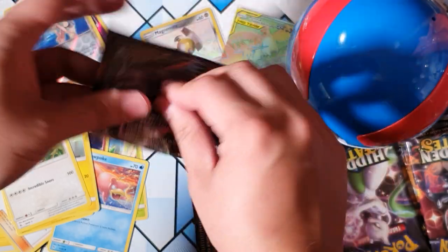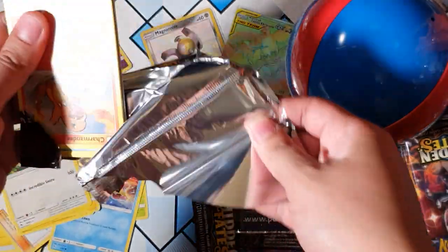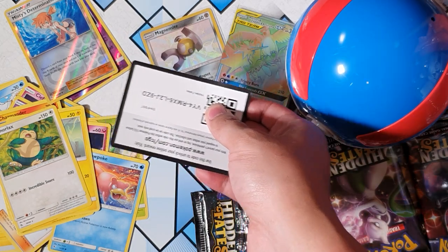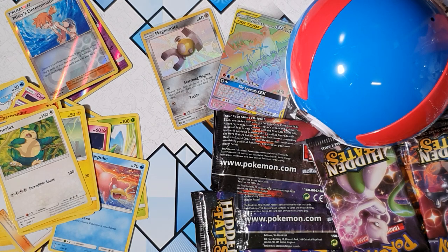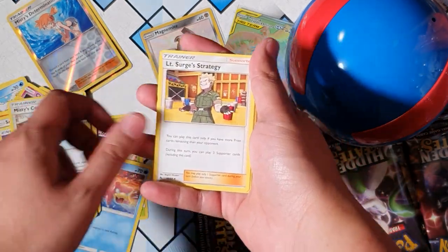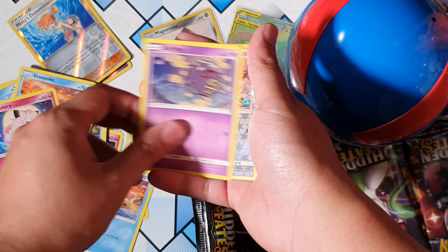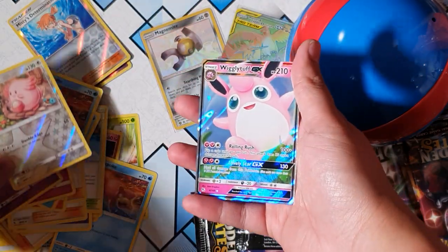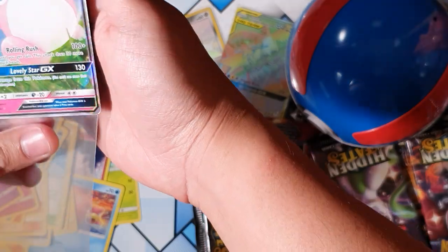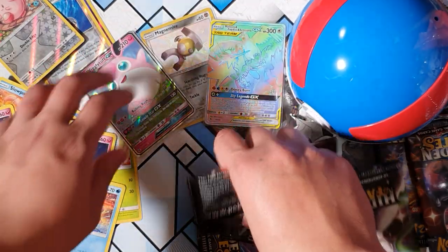Alright, next pack - what can we pull? Imagine pulling a Charizard, that would be amazing! We got Psychic, Misty's Gym, Charmander, Magikarp, Slowpoke, Clefairy - oh Chansey, and a Wigglytuff GX! I think I already have this GX, but I'll take it - another Wigglytuff to add to my collection. Not bad. So we've got three pulls so far.